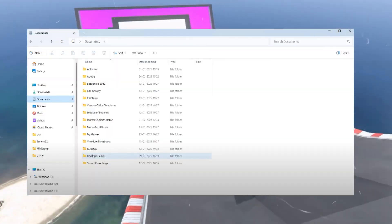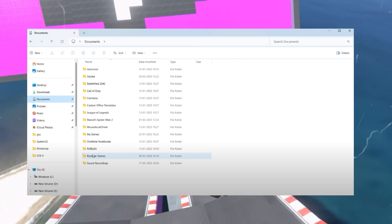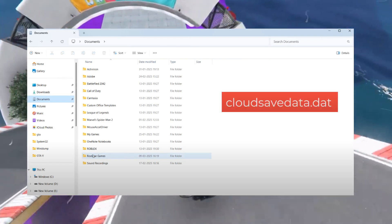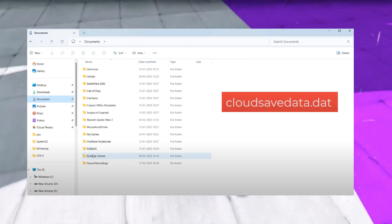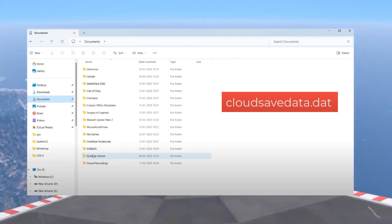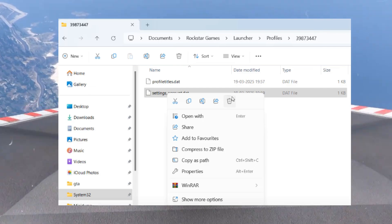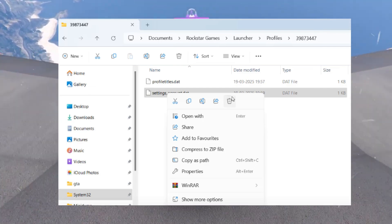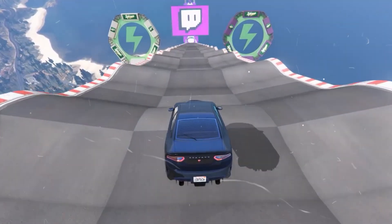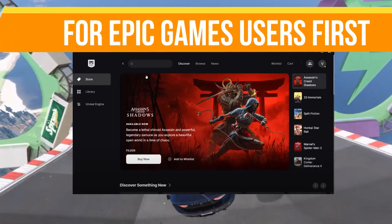First of all, let's start with the basic troubleshooting steps. Head over to your PC and from the left panel click on the Documents option. Now find the Rockstar Games folder — it must be inside the GTA 5 Enhanced folder. Make sure you check each and every folder carefully. Once you find that particular file, simply right-click on it and choose the delete option. Make sure to delete the file named cloud save.